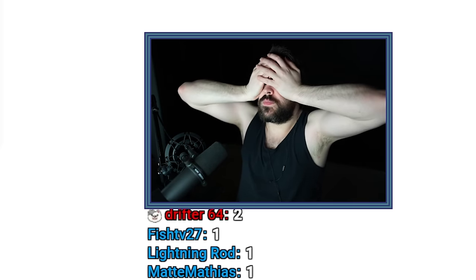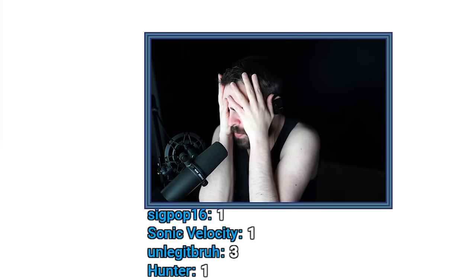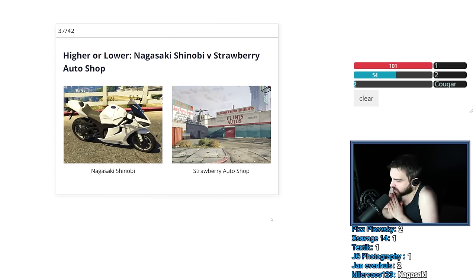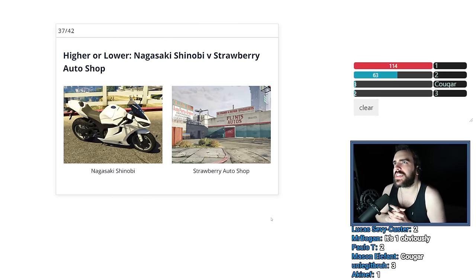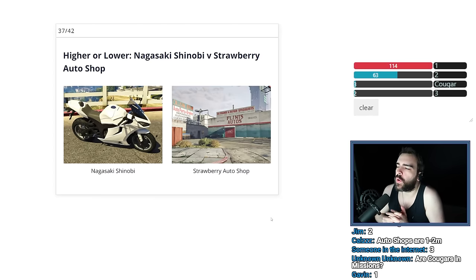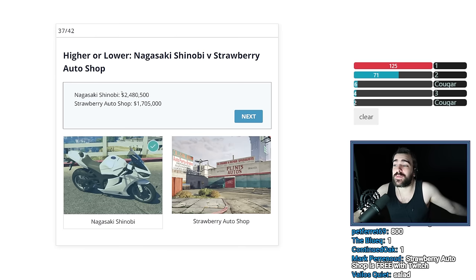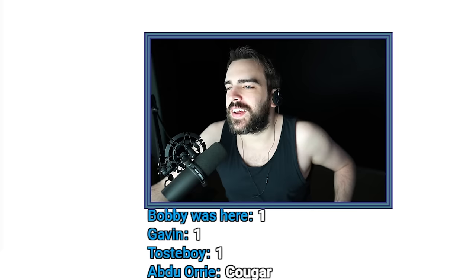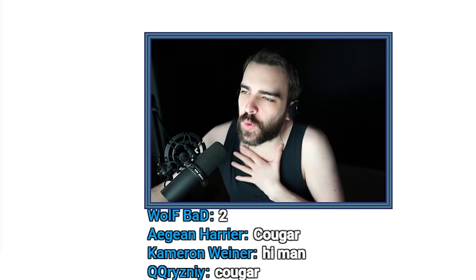Nagasaki Shinobi versus the Strawberry Auto Shop. The Nagasaki was worth $2,500,000. The Strawberry Auto Shop is a new thing, so it's worth at least $2,000,000. But is it worth more than $2,500,000? I purchased it — it's in the middle of the city, it can't be that expensive. I think it was worth slightly less than $2,000,000 and that's why I bought it — it was the cheapest one. So I'm going to go with the bike. I was totally right — $2,500,000 and slightly under $2,000,000. I'm a genius. I can't believe I've gotten every single one of them right so far.